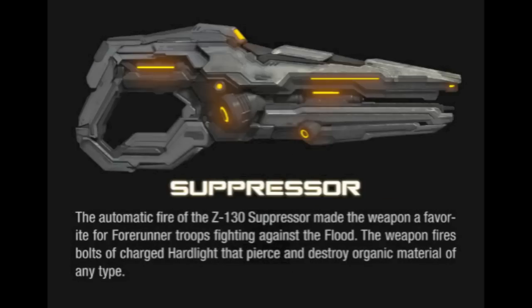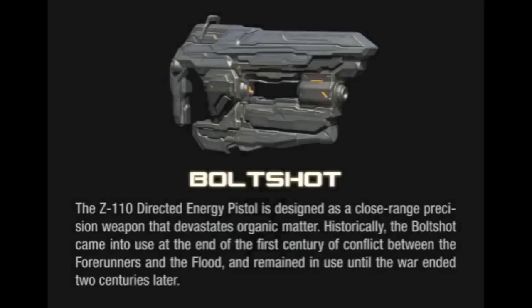Next weapon is the Suppressor — I saw a bit of this at E3. It's like the equivalent to the assault rifle. It just shoots out little bolts of fire. I guess all the Promethean weapons shoot fire, which is maybe why they incinerate — they just burn up. Here's the Bolt Shot, equivalent to the pistol or plasma pistol. It shoots flame bolts. So yeah, I think all Promethean weapons shoot fire or plasma in some way.